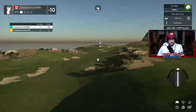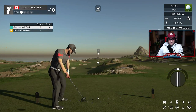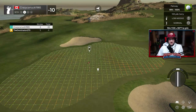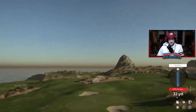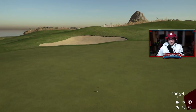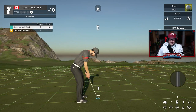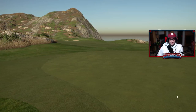Hole 16, a long par 4 down the hill. Definitely want to aim to the right — not a very big landing area, with lots of bunkers to the left. We're fine though, left center — perfect. About 103 yards in. I play the 118 and take a little bit off. Pulling the string a little bit... I got a little excited — I can't believe I missed that short putt. Threw one away there.